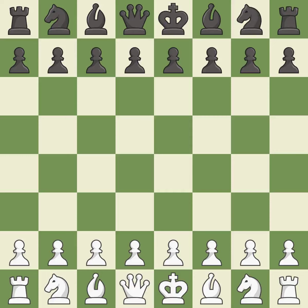English opening, Anglo-Indian, Anglo-Grunfeld defense: 3.cxd5 Nxd5 4.Nf3. That was a serious game — intense. White really outplayed black in that one. Black played better than white in the opening, but white was a cut above black in the middle game.